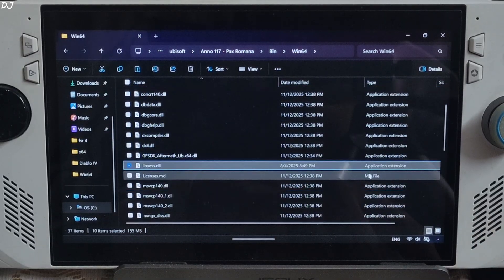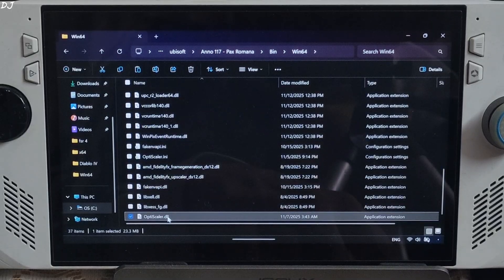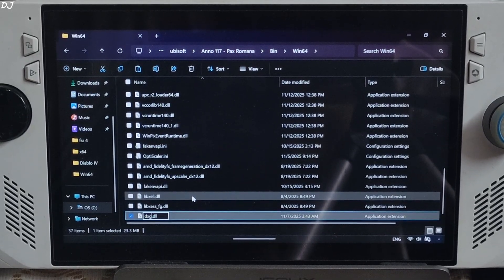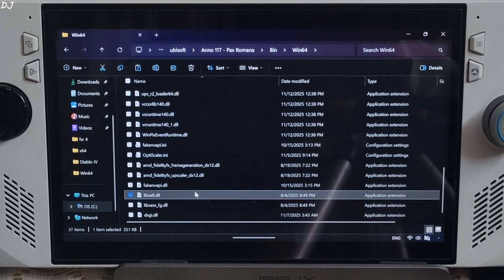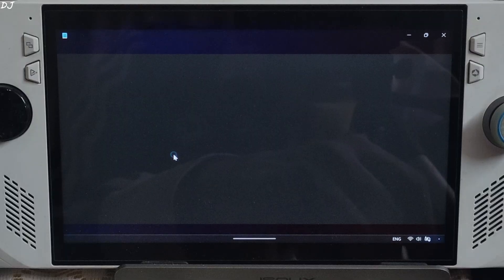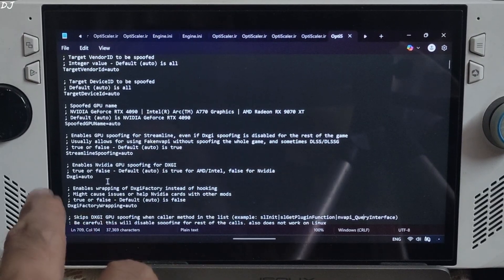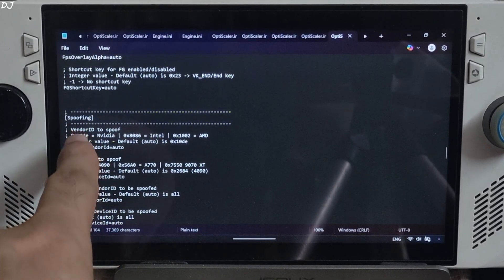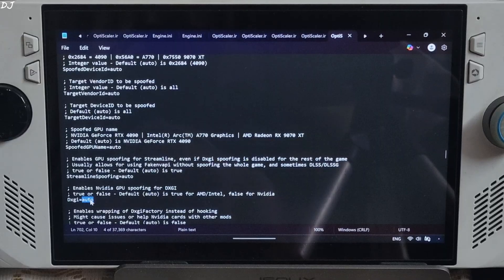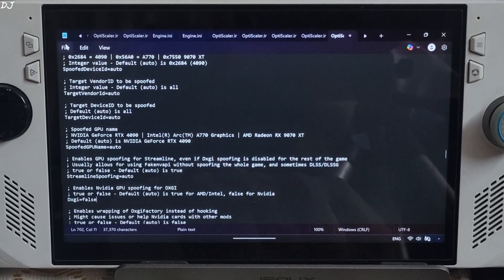Just change the name of the OptiScaler.dll file to dxgi.dll. Select the file, right-click, rename, type 'dxgi'. Now open the OptiScaler.ini file. I won't be using OptiScaler's DXGI spoofing feature to unlock the in-game DLSS upscaler setting. Scroll down until you find the spoofing section. Under this section, look for the line named 'dxgi' and set it to false. Click File, Save, then Close.